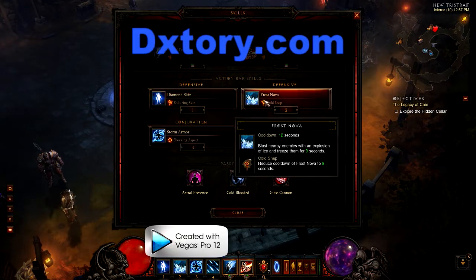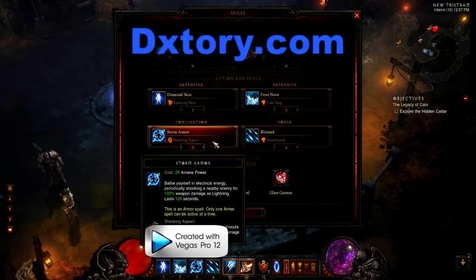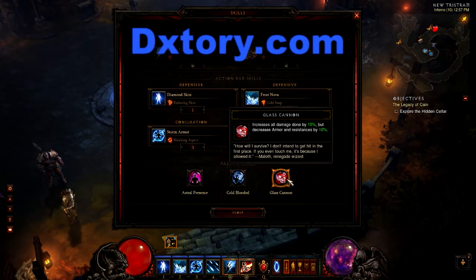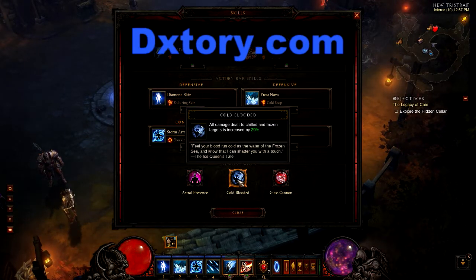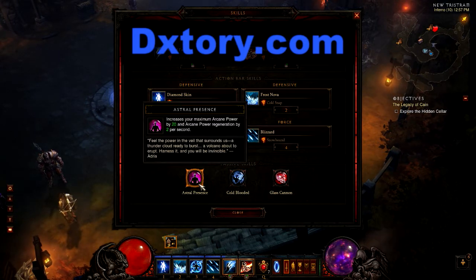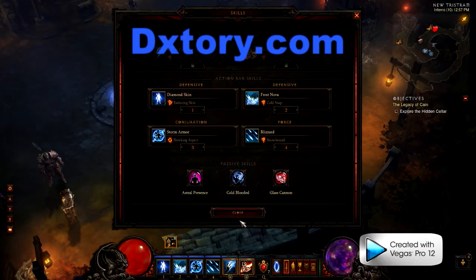I used Diamond Skin, Frost Nova, and Blizzard more as a delaying skill, and Storm Armor was just cool because it would electrocute things from a distance. I had to run with Glass Cannon because I didn't ever have really good weapons for damage. Cold-Blooded allowed the cold attacks to do more damage, and Astral Presence was a change I made in order to make the continuous Disintegrate work.